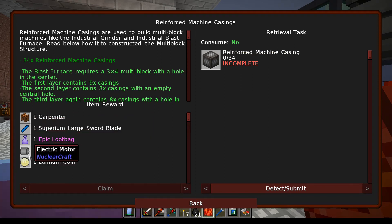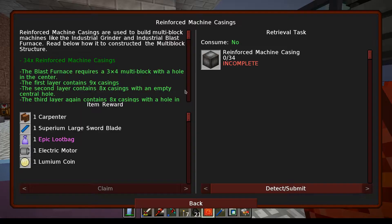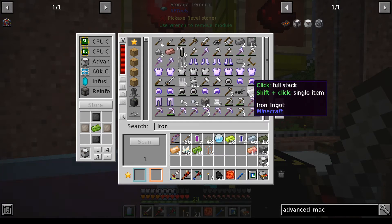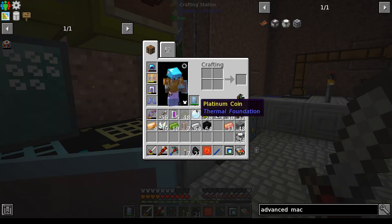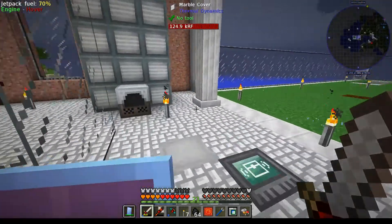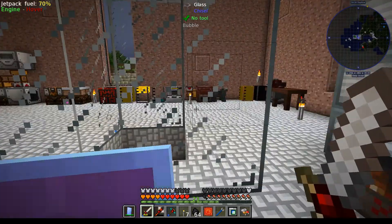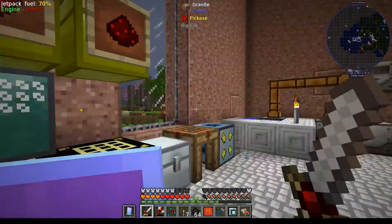Oh nice - carpenter! That's good. I'm going to need a lot of steel first. Okay, before I do this, I'm going to do a bit more steel first. So before I dismantle this - because I already have a few of these - I'm going to use it to make the steel that I need.